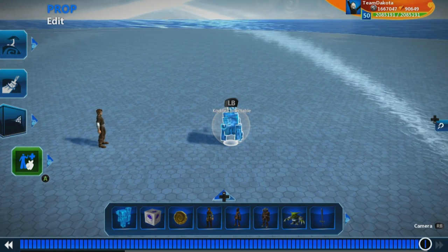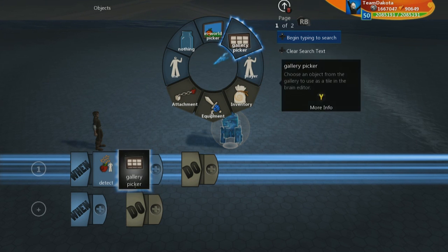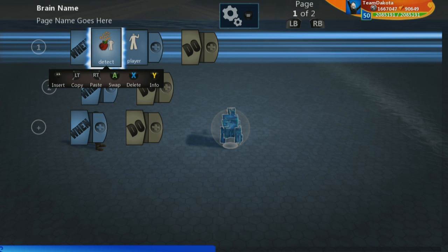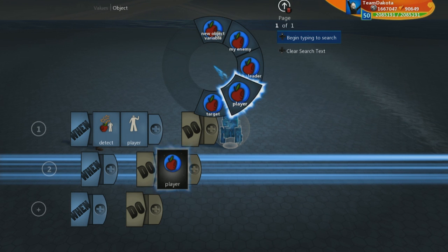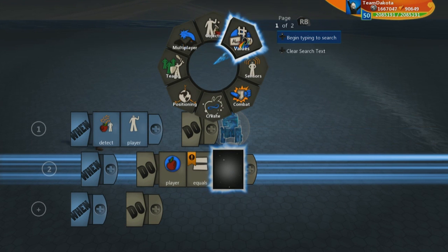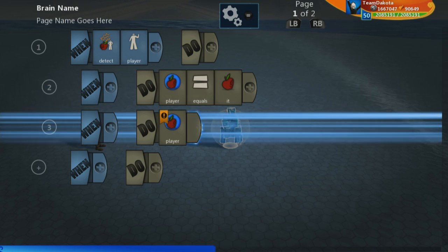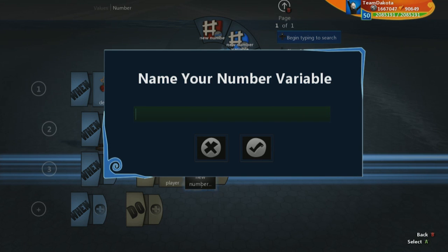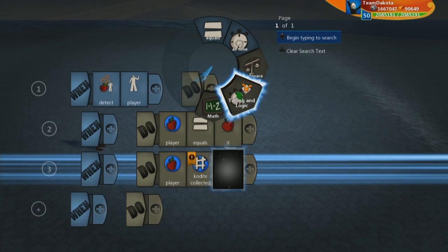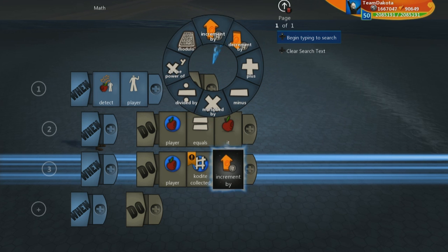Let's jump into the collectible brain. We're going to say: when I detect a player, I'll use that same logic the coin did and set a new object variable called 'player' — I set it to equal the object I'm detecting on the when-side. Then the player is going to have a number variable associated with him; let's do a new number variable and call it 'code i collected.'